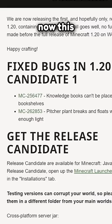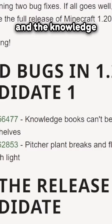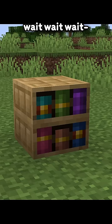This release candidate fixed only two bugs. One, the pitcher plant no longer floats, and the knowledge book can be placed in a chiseled bookshelf — wait, wait, wait, hold on.